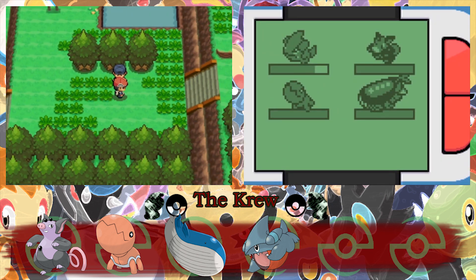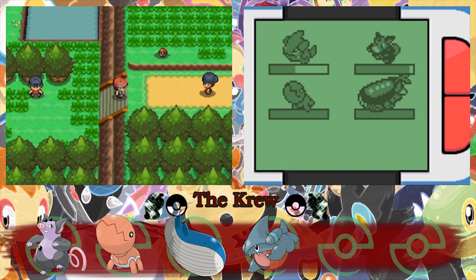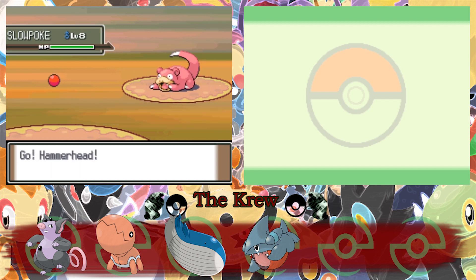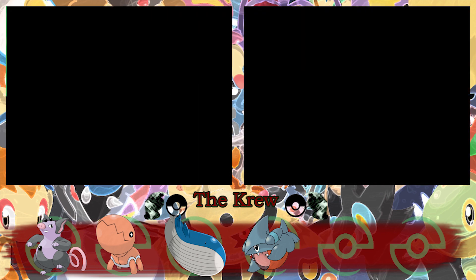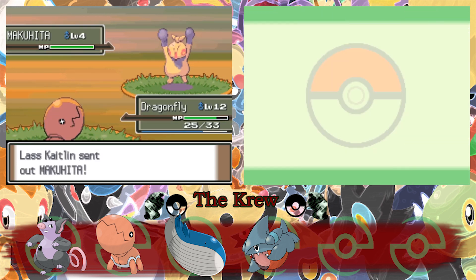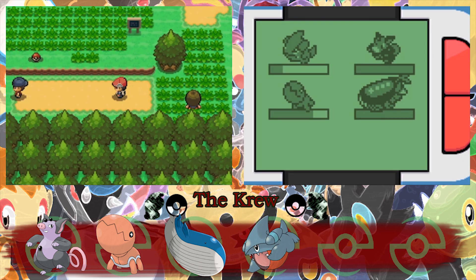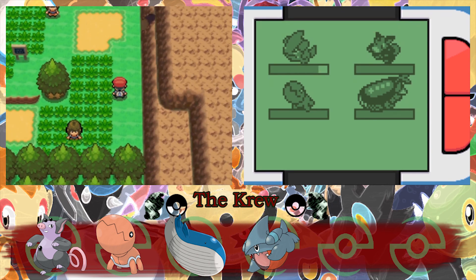Let's see what this trainer has. A Smoochum — send him to oblivion. Any more trainers up here? This dude has a Slowpoke. And this person is a trainer — I didn't think she was walking around. I thought she was just going to give us some items. You have four Pokemon and a Bidoof. We're pretty low on health, so let's quickly run back to the Pokemon Center, heal up, and then we'll be right back over here.